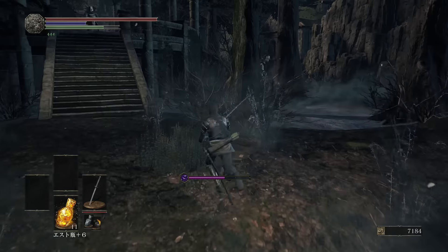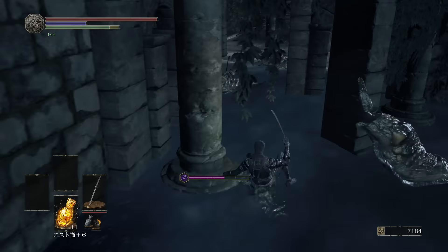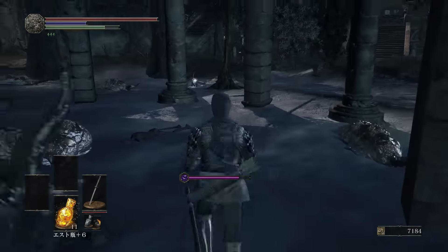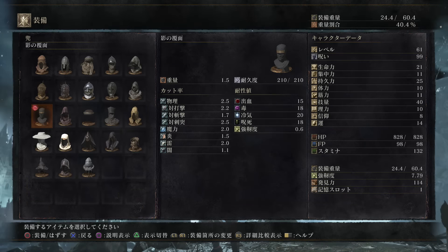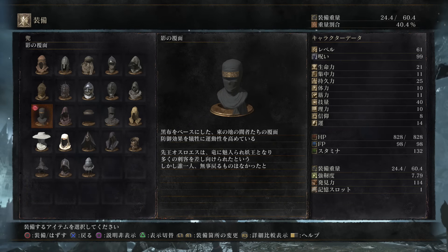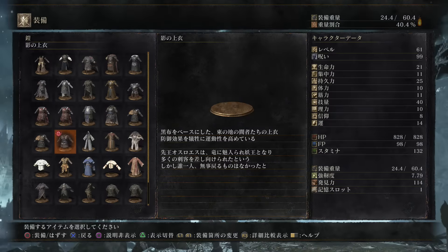Once you drop down, you're going to want to head under these steps over here. And you're going to see some shinies here — and this is where the Shadow Set is going to be located. And here is the armor lore description.